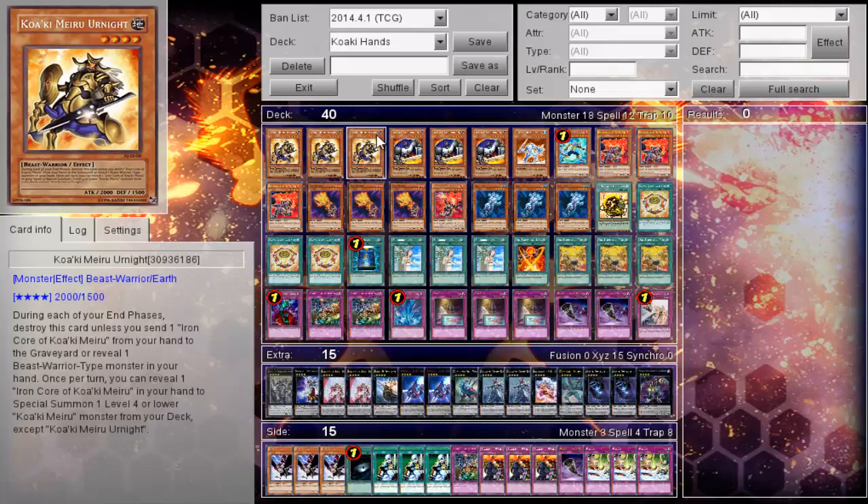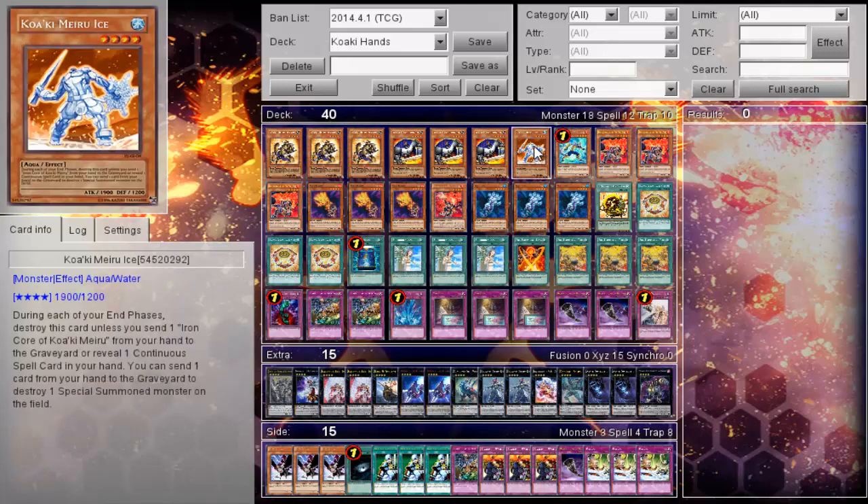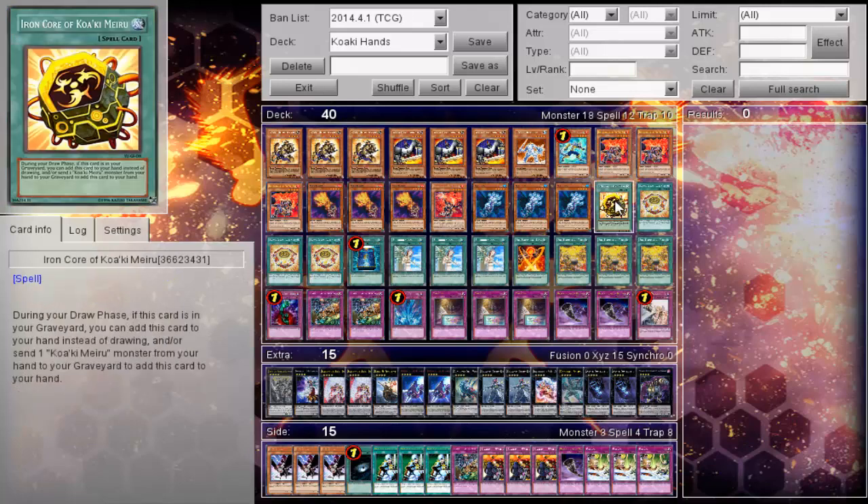It is also 1900 attack, which is pretty nice for the Karakuri archetype. With triple Crusader, triple Urnite, and your additional target of ice type, you only have to play three Diamond Core and one Iron Core — no longer two Iron Core. With this particular build, it's a lot more efficient.